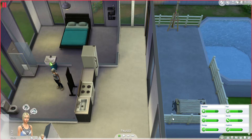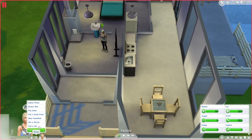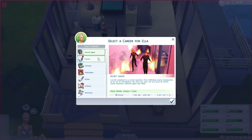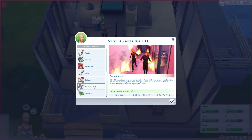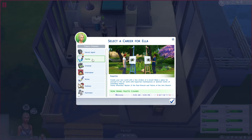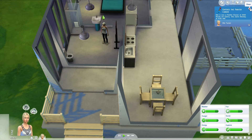We've got these tables and stuff for crafting so we can earn a little bit of profit, but we need to find a job because we currently don't have a career. Let's see what comes up. We have secret agent, painter, writer. I think for her, since she kind of wants to garden, she could either do culinary — that would go pretty nicely — or we could do the painter career. So I think we're going to do painter, nine to five, pre-standard. She's a palette cleaner at 9am and she starts Monday, so we've got today to kind of get used to it.